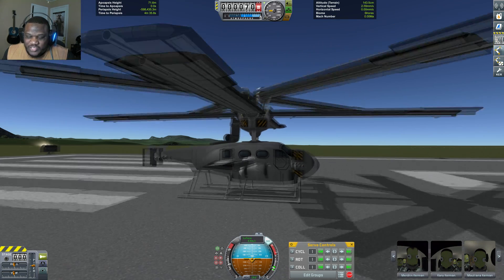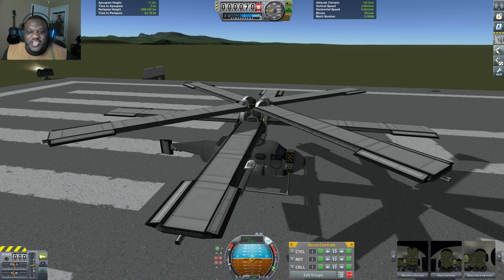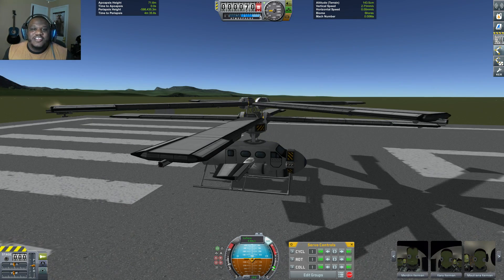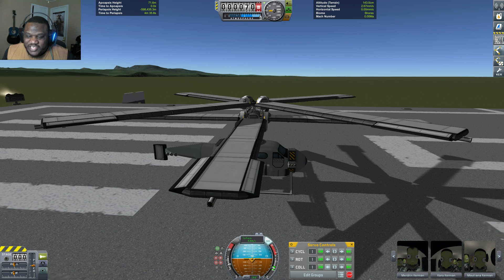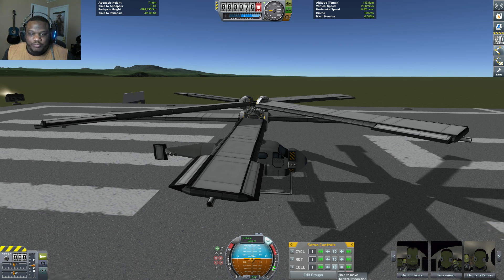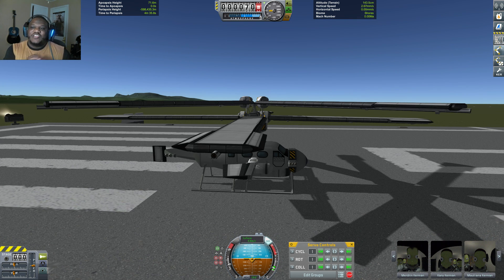The next thing we need to go over is the rotation, which is just the rotation of the props. The top one is going counter to the bottom, which allows me to not need a tail propeller — it's doing its own counterbalancing. And then there is my collective, which adjusts the tilt of each particular blade and allows me to adjust the lift ever so slightly. I can actually hover this chopper really well.